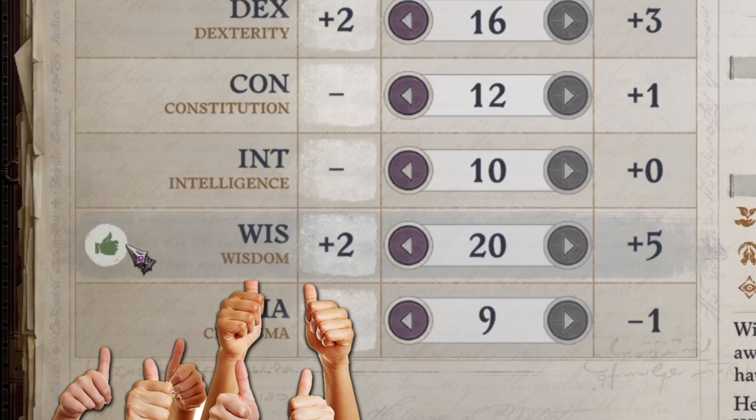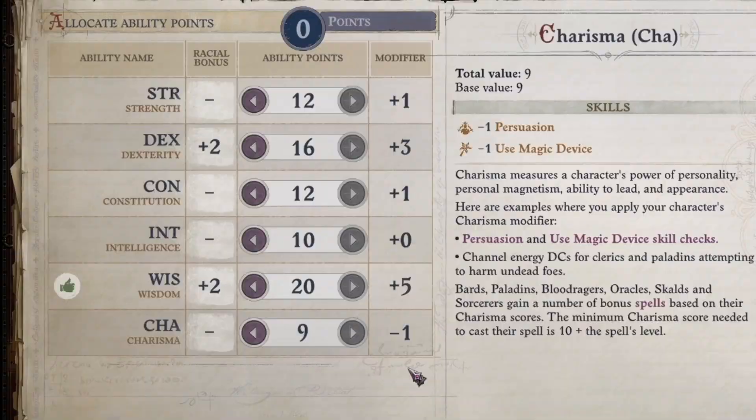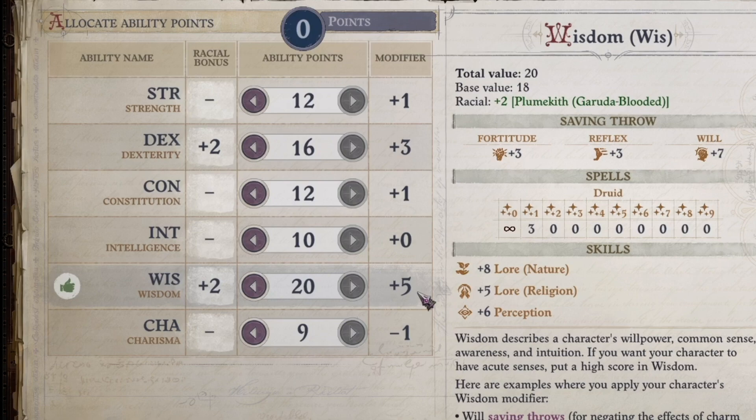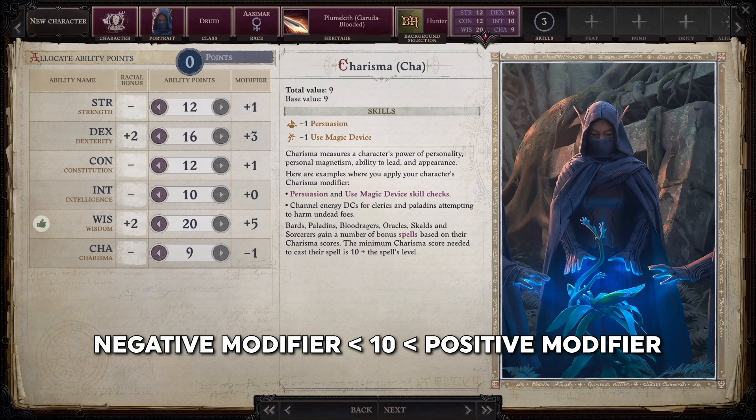You'll also notice the little green thumbs up — the game trying to tell you that for the druid selection I made, this stat is important. Let's quickly talk about modifiers. To the right of my 20 wisdom, you'll see it says plus 5 to the modifier. That means when I do anything that is based on wisdom, it will add 5 to it. The modifier changes every even point in a stat. A perfectly average person in the Pathfinder world would have 10 to every stat with a modifier of 0. Less than 10 means a negative modifier, and more than 10 means a positive modifier. So if I try to convince someone with persuasion, which is based on charisma, that minus 1 will make things more difficult.